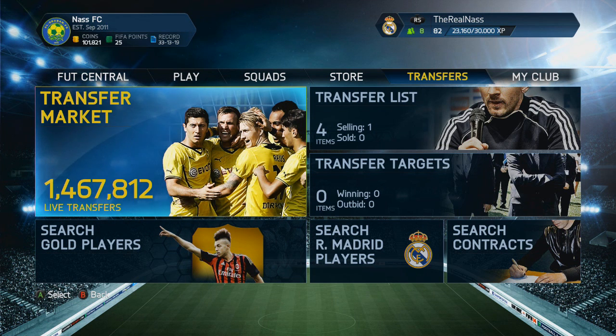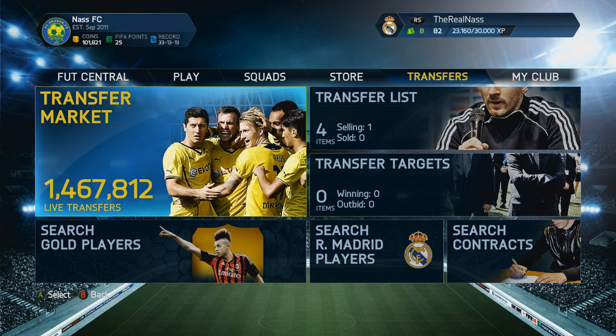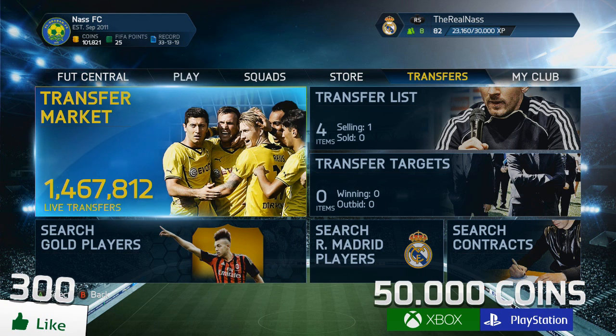But if you guys are looking for any coins yourself, then make sure you head on over to HDFUTCoins.com and use the code NAS for 5% off if you basically just don't want to trade or something. Also, if you guys can smash another 300 likes on today's video, I'll be giving away another 50,000 coins on the Xbox or the PlayStation.